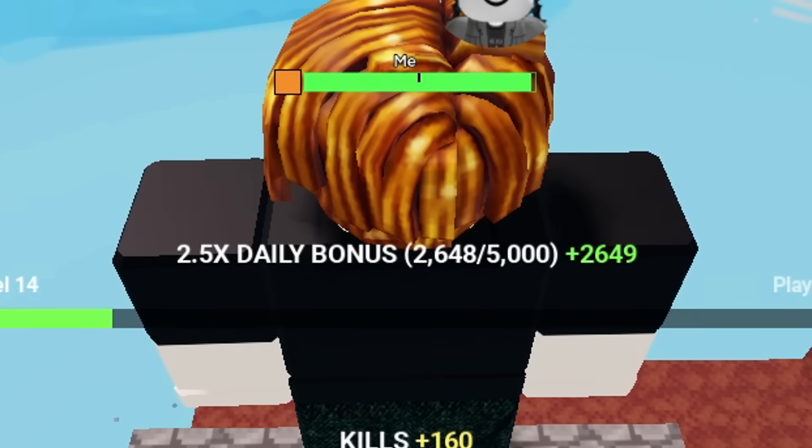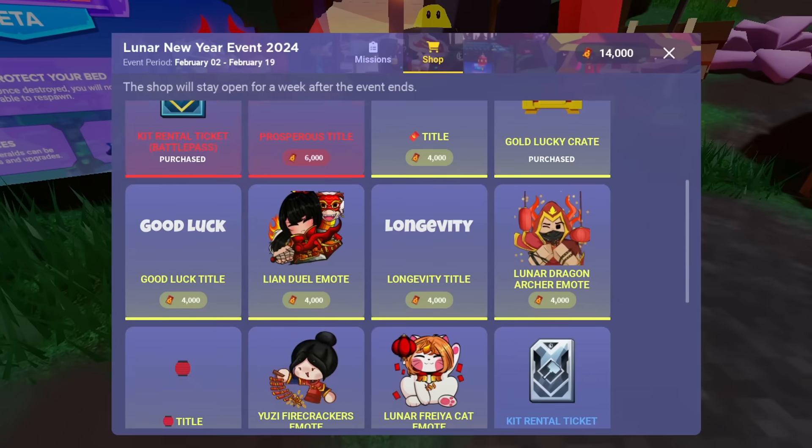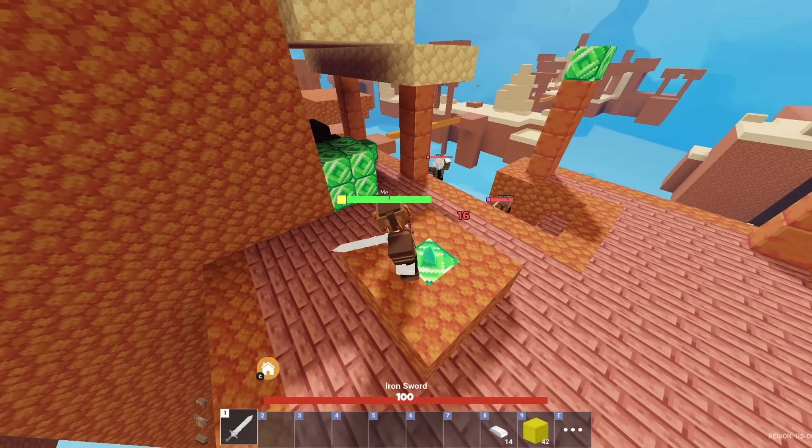As you guys can see, you only get an allowance of 5,000 daily XP. We've got some new daily and weekly missions. We've already purchased everything important in the shop, but at least we're one step closer towards our gold lucky crate. I feel like the dash kills are going to be the hardest part.